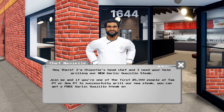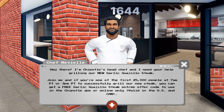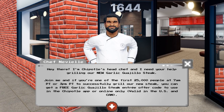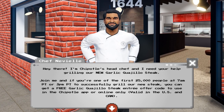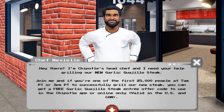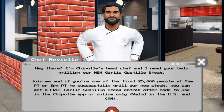Keep in mind, a little side note: if you're one of the first 25,000 people at 3 PM PT today to grill the new steak — meaning you beat the mini-game successfully — you actually get a code for a free garlic guajillo steak entrée in real life, only available in the US or Canada on the Chipotle app or online.